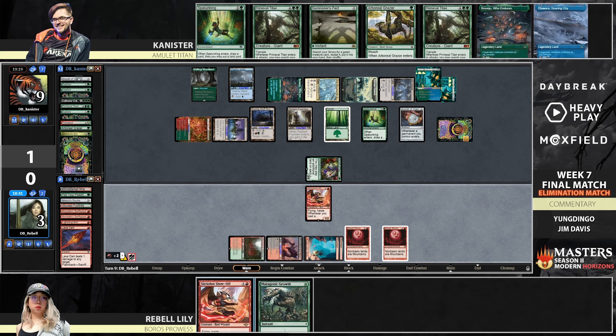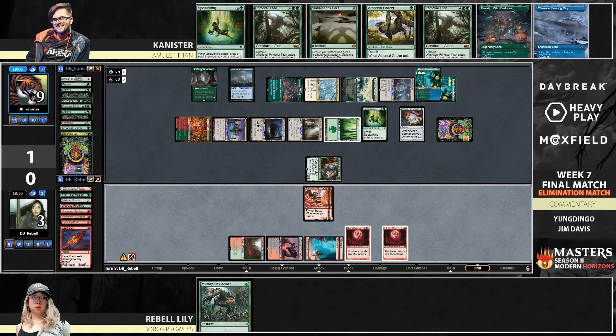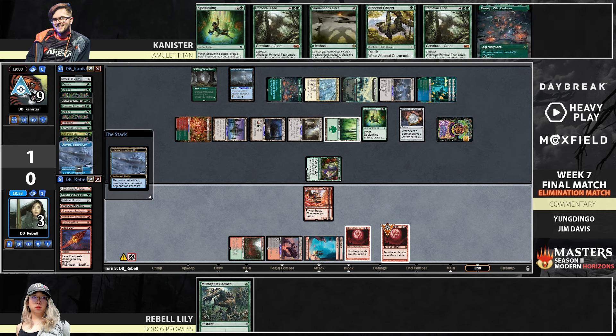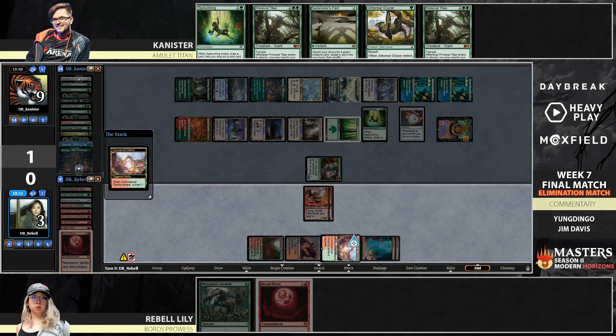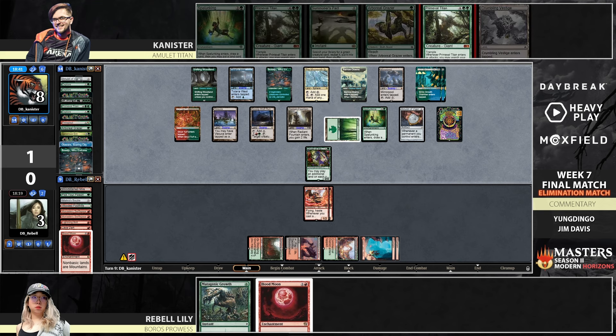Slickshots come down on blocking duty. One of these is most likely going to get Otawara'd. Do you even care about the Dryad connecting? Rebel's at three, not two — might not even care. Probably Otawara a Blood Moon, and then the other Blood Moon. If the Blood Moon timestamped ahead of the Dryad is bounced, will we go back to Dryad World? I think yes. So now we're back in the world where Dryad timestamp is overriding everything and every land taps for any color, but the lands are still mountains — not the cool lands they normally are.